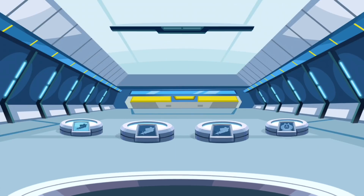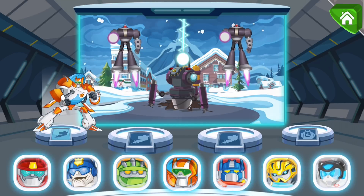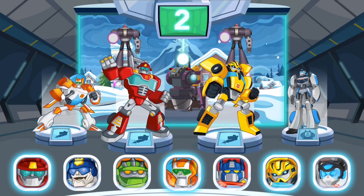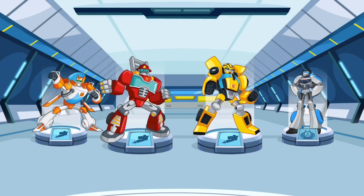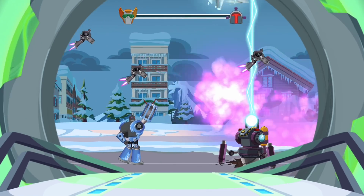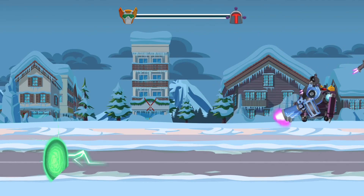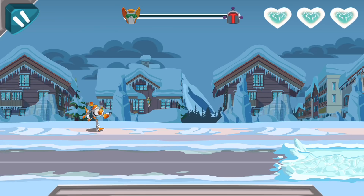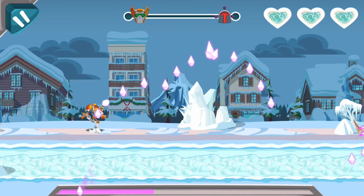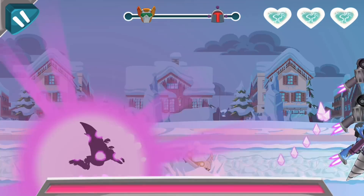We have to get rid of the disaster machine once and for all! Who's best suited for the mission? Wave, Bumblebee, Quick Shadow — Rescue Bots! There's a disaster machine. Power up and energize!